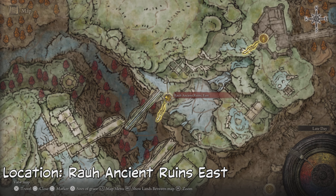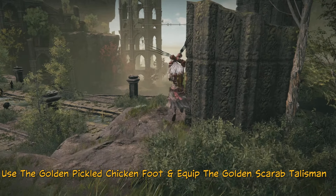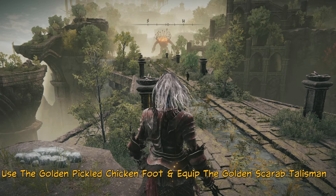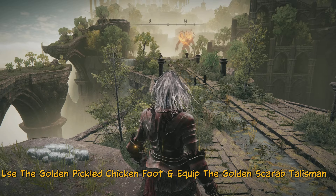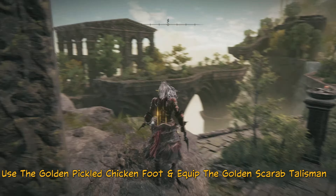Right at the grace point, make sure you get your Golden Pickled Fowl Foot — activate that. Also make sure you put on your Golden Scarab as your talisman. Then stand at this specific spot right here where the fire golem is going to be casting fire at you.